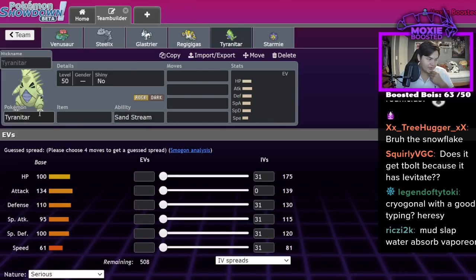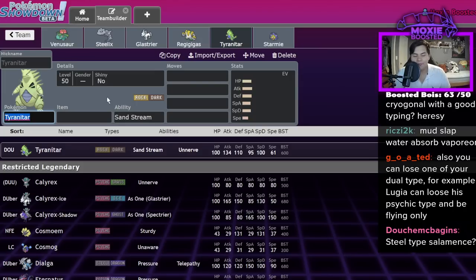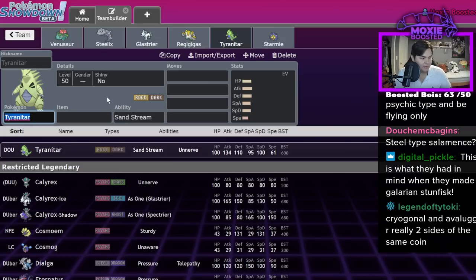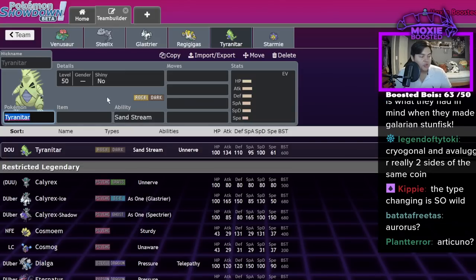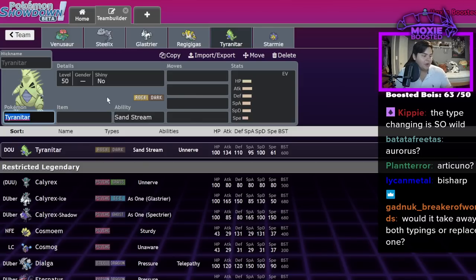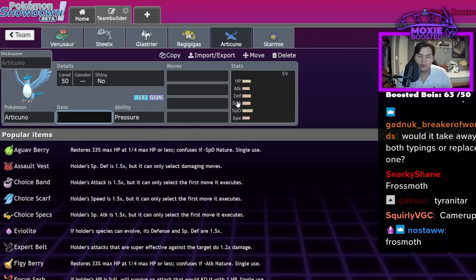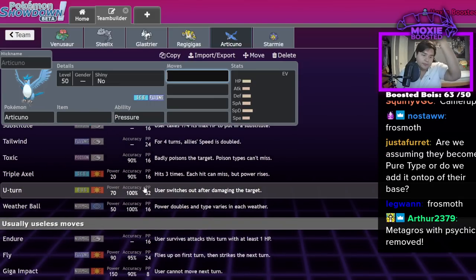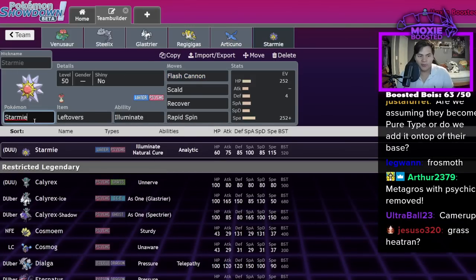Name a Pokémon with a bad typing and we'll take a look at it as a Terastal Pokémon — this is actually pretty interesting. Avalugg becoming a Steel type could be very good because it definitely has Heavy Slam. Galarian Stunfisk is another one. Articuno is one I actually don't know if it'll be good as a Terastal Pokémon, mainly because Articuno does not get much coverage — the better your coverage is, the better a Terastal Pokémon you're going to be. Articuno has almost exclusively Ice and Flying moves, so this is going to be a rare Pokémon that doesn't benefit.